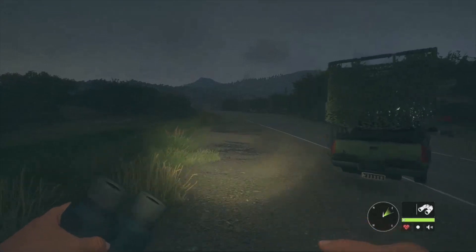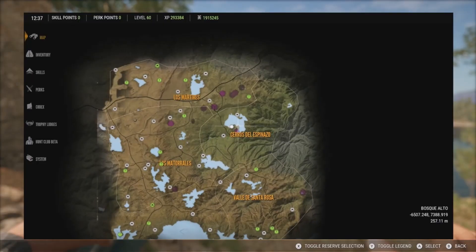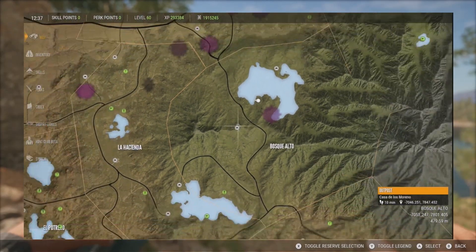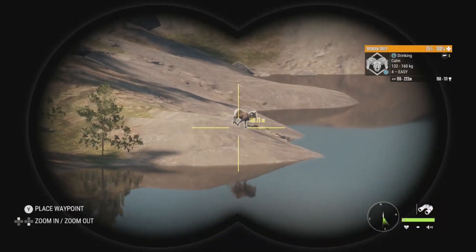We're starting at this lake on the right side of the map - it's a really good one for bighorn sheep, with quite a few zones on it. The outpost here is the Casa de los Merino. We're going to be taking a look at this zone because of a big animal spotted here.